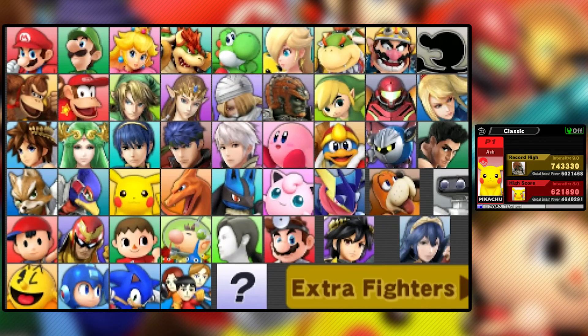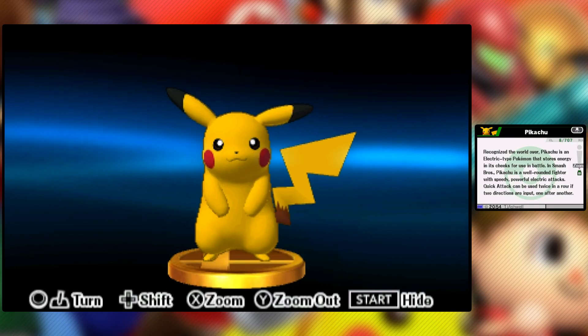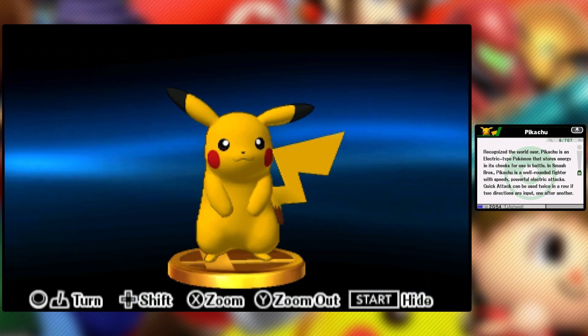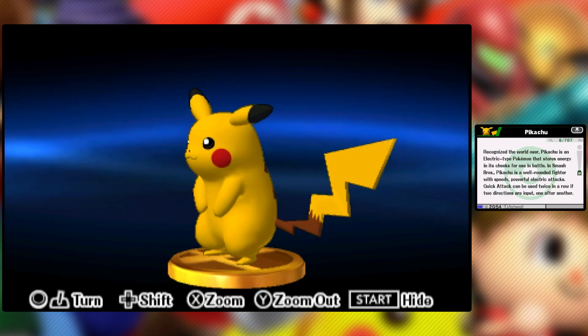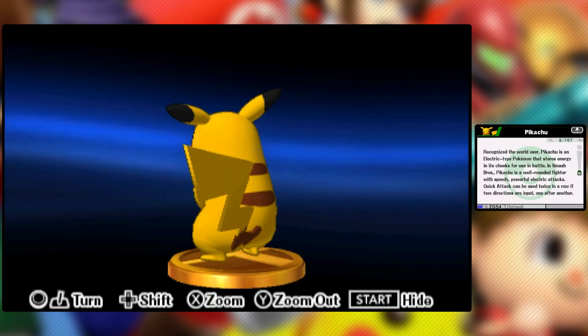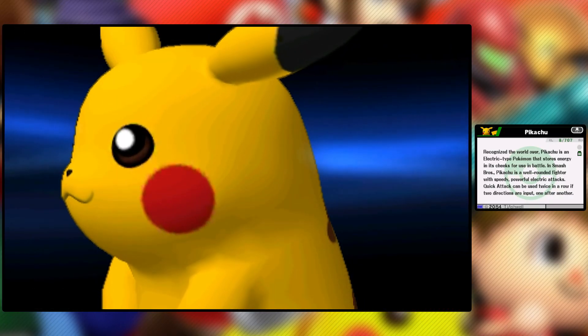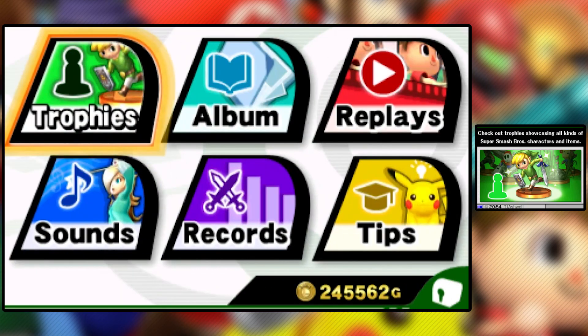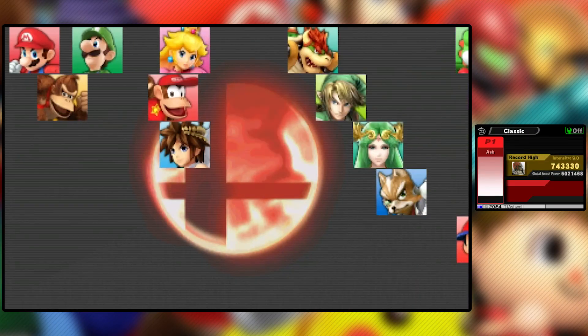Not bad, Pikachu — not bad at all. We already showed off the Final Smash, so we head straight to the vault. Pikachu is recognized the world over — an electric type Pokemon that stores energy in its cheeks for use in battle. In Smash Bros., Pikachu is a well-rounded fighter with speedy, powerful electrical attacks. Quick Attack can be used twice in a row if two directions are input one after another. How can you not love him? I want my own Pikachu — a real one.